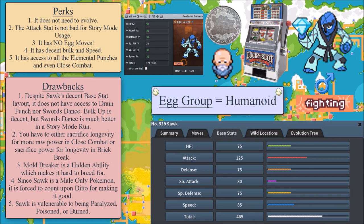What are the perks for Scrafty? It does not need to evolve, which means you can get power from the offset — it's the same as Throh in that regard. Its attack stat is not really bad for storyline usage — it has the exact same attack stat as Pinsir at 125. And it's egg move free. Also, it has decent bulk and speed: base HP 65, Attack 125, Defense 75, Special Defense 75, and Speed 85. It also has access to all the elemental punches and even Close Combat.